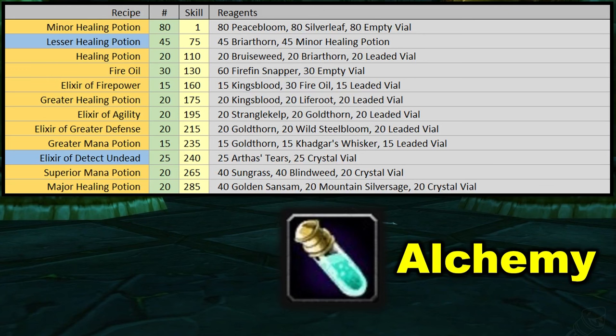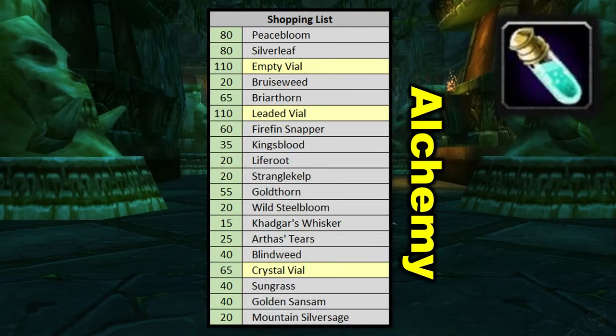Either way, you make it up to 260 skill, which unlocks superior mana potion, and then you can go up to major healing potion to finish it off and get to 300 alchemy. The full shopping list for alchemy features a wide variety of different herbs, so you shouldn't be too screwed if one particular herb is overpriced — we use a wide variety and make a whole bunch of different potions.